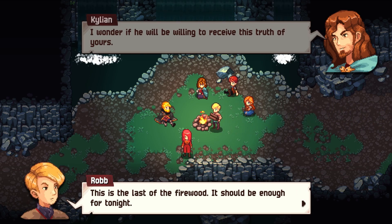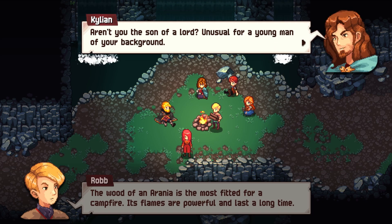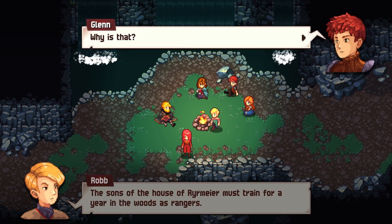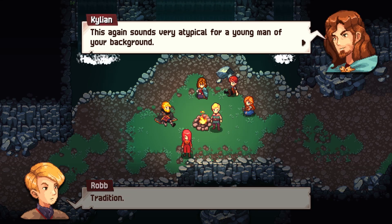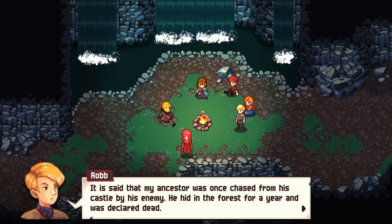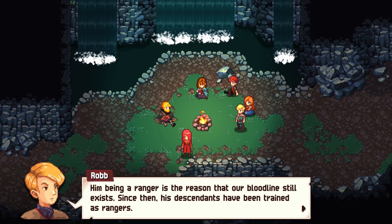Her brother is no different — the well-being of the people is his highest priority. Her being in Farmsport allows them to carry the truth to her brother, so she guesses she made the right choice — though she wonders if he'll be willing to receive the truth. The last of the firewood should be enough for tonight. The wood of Arania is most fit for a campfire — powerful flames that last a long time. Asked how he knows about campfires, the sons of the house of Rear Mirror must train for a year in the woods as rangers — an unusual tradition for a young man of that background.